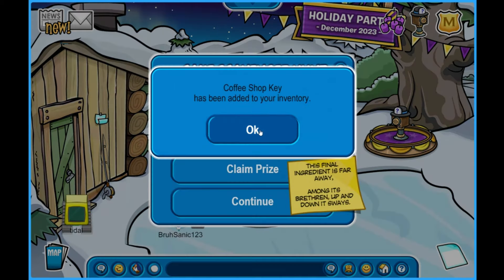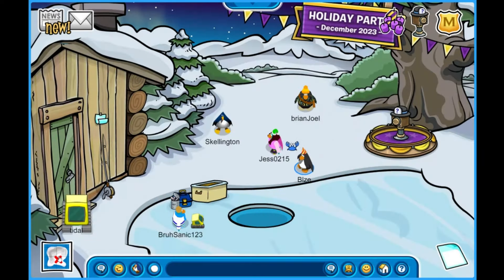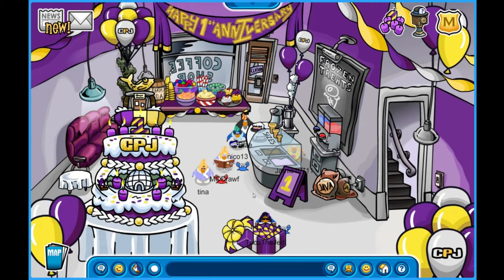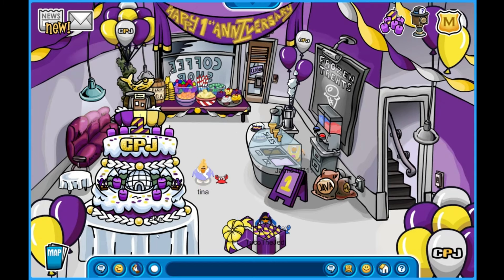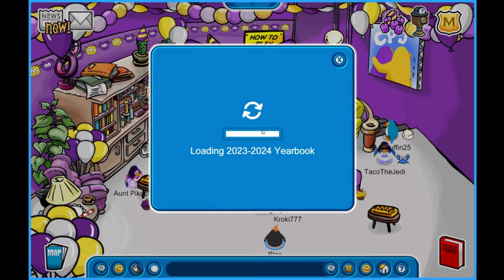Claim prize — a key to the coffee shop! That means we can enter the coffee shop. I'm going to quickly enter that and show you guys what's up. Let's head to the coffee shop. I got the key — whoa, oh dude, it's pretty cool. Oh nice, I got a stand for the anniversary stuff — that's pretty cool. Let's see if there's anything upstairs.